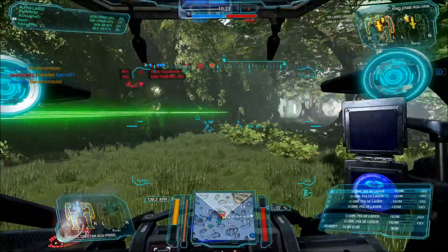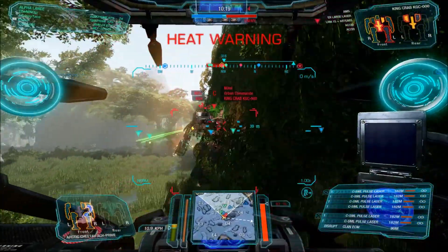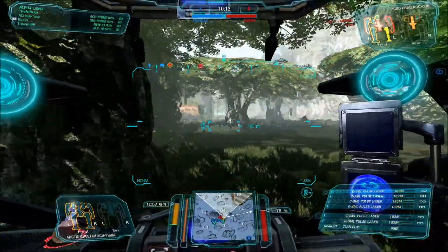ECM prevents red indicators appearing above allies. This powerful coverage prevents missiles from being locked on and lets you and your team maintain a silent visual on enemies.